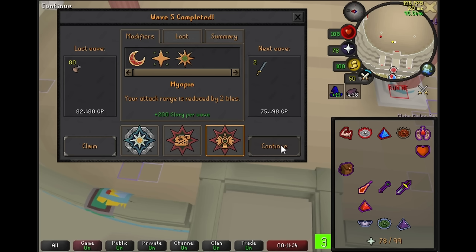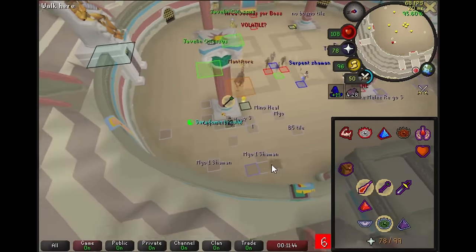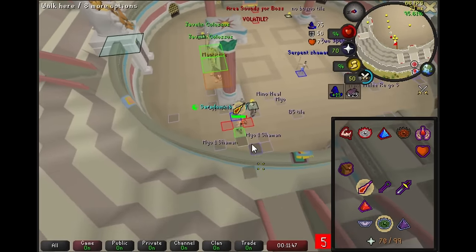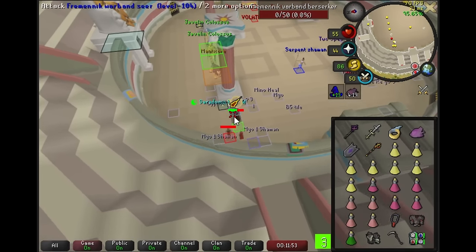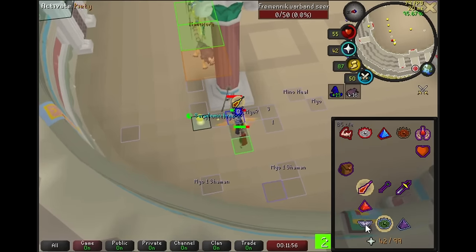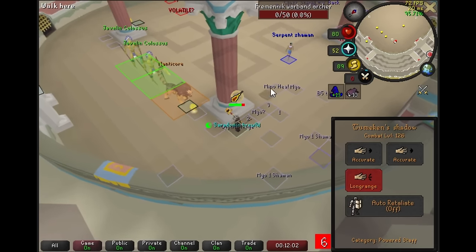We're going into Wave 6, which is a very scary wave for a lot of people, but realistically it's the exact same thing as Wave 5. All you have to do is pray range and deal with things. There's two rangers, but you should always be praying against them, so it's not a big deal. We're going to count into the 3-tick to get a good wave start — move on tick 2, and we actually got a very spooned spot on this one. We have the mage isolated, we can pray against it, and even with the adds we won't have any issues. We get a very nice heal with the SGS, and now we're going to kill the Shaman.